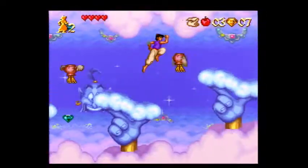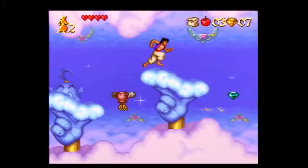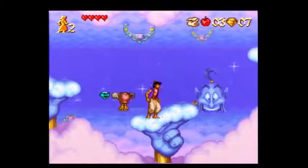For these little downslopes, you want to take advantage of those. Right when Aladdin hits it, just jump so you carry that momentum. Same for here — hit the downslope, jump.